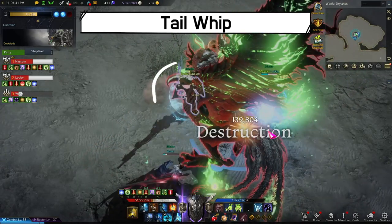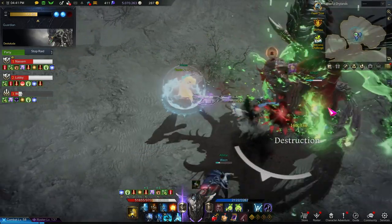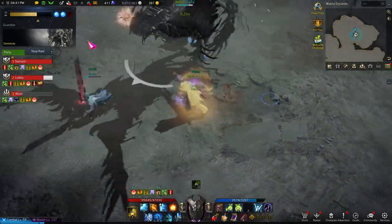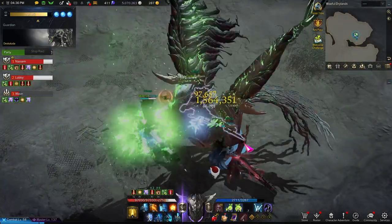Deskaluta brings her wings up and tilts her body to the left. She will then turn 180 degrees to whip whoever was in front of her. If you get hit, you'll be stunned. If you see her tilt her body to the left, don't be in front of her.